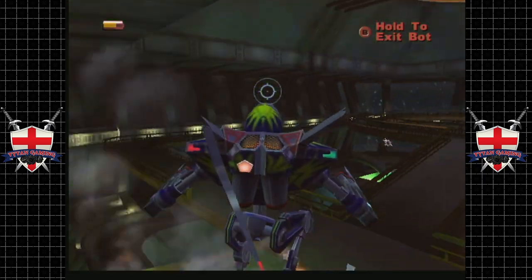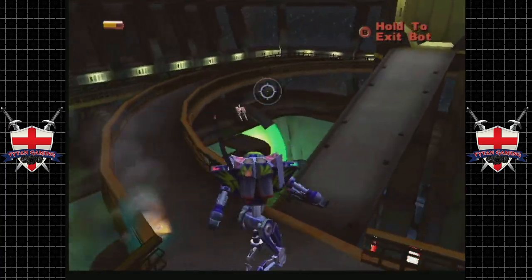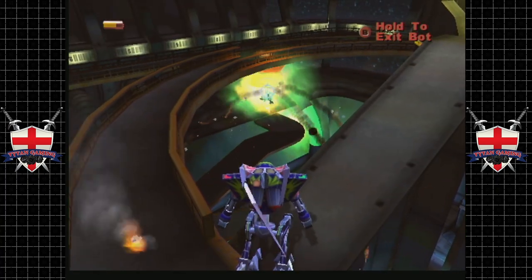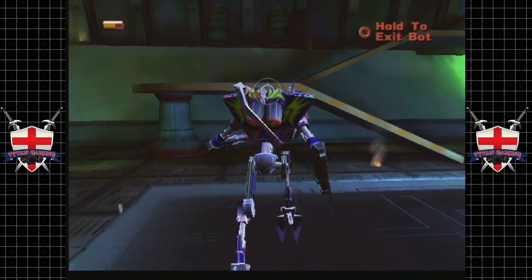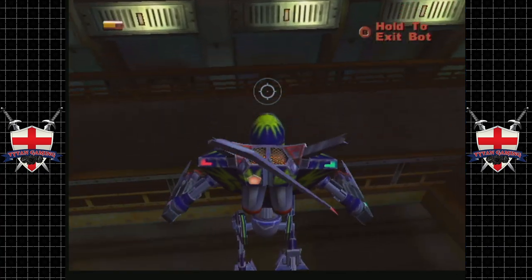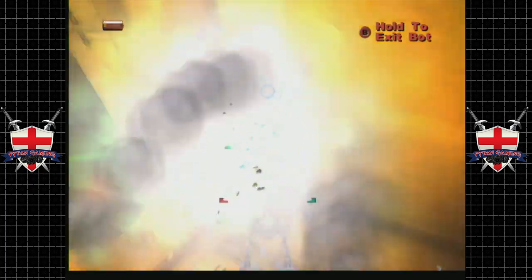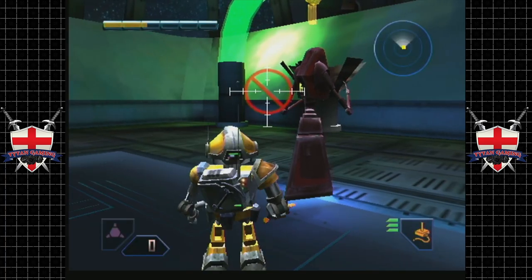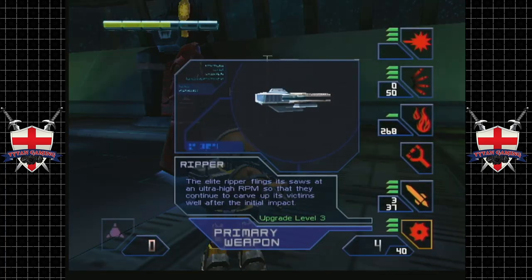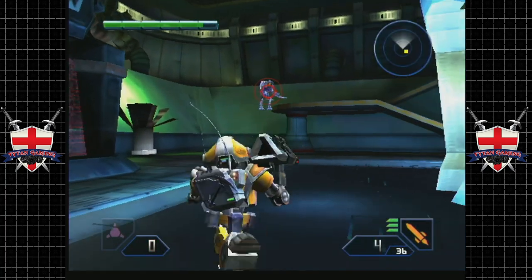That gun turret's gone. There's another gun turret down there which we will destroy. I don't know if anybody noticed but there is a chip there. Is it a chip we're going to get? Maybe - let's go see. It always freaks me out every time we kind of wake up from taking control to see that we have no health.